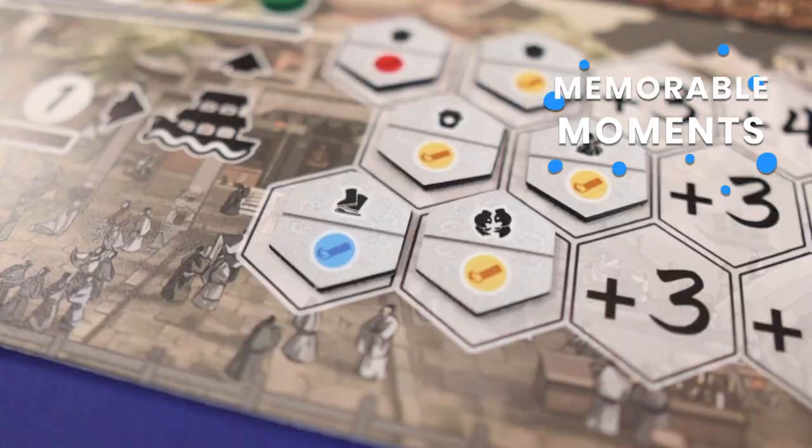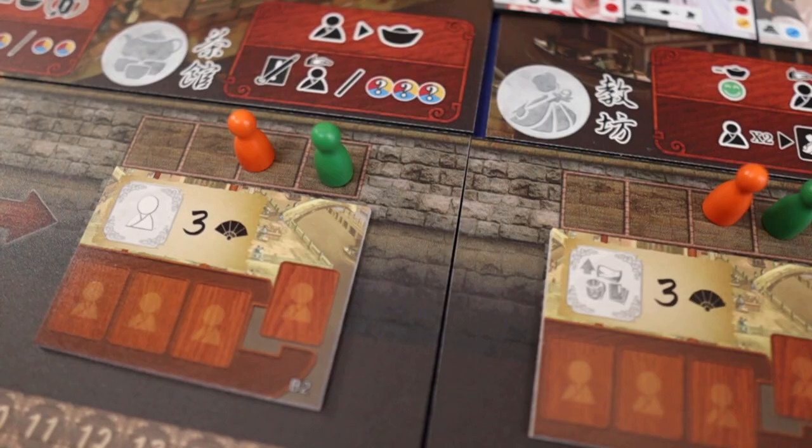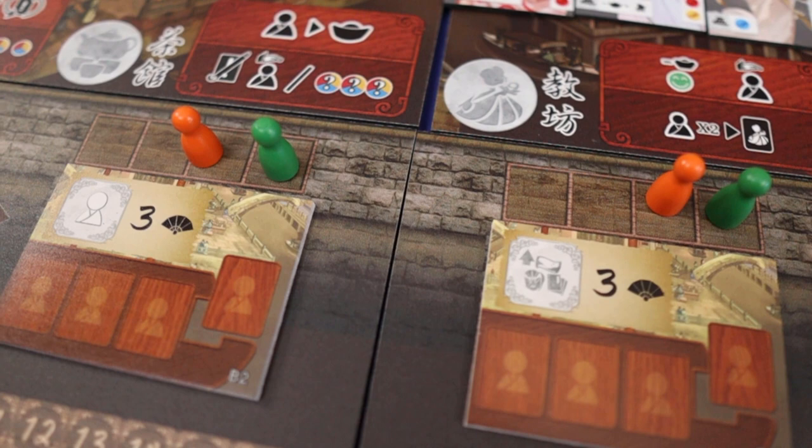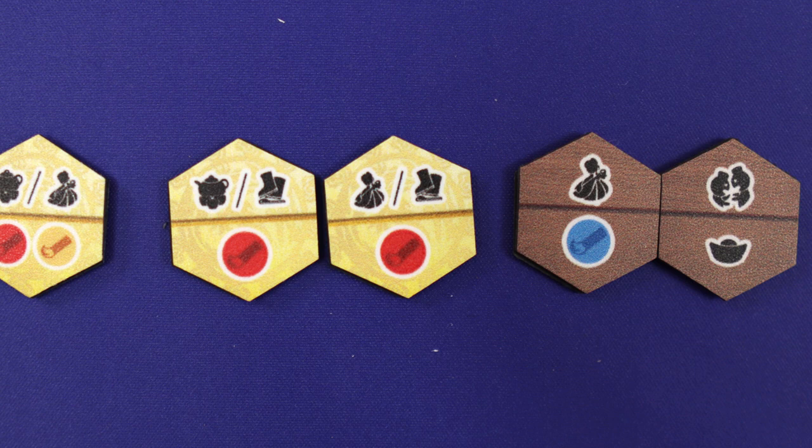One of the mechanics is pool building. After each round, you also draft new action tiles, starting from the player with the leftmost meeple on this row, and so on. These action tiles are layered, get stronger throughout the game, and they are added to your bag at the end of rounds 2 and 4.